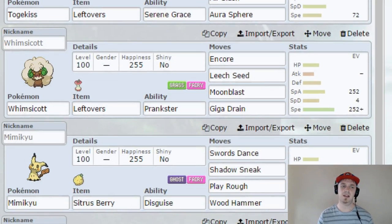If it sees Electric-type moves coming its way, Tapu Koko's back there and can switch in and eat that up just fine. Really nice synergy. So Togekiss — try it out, live it, love it.